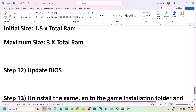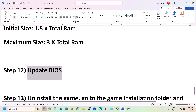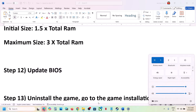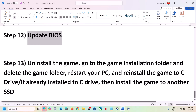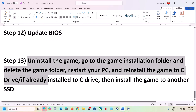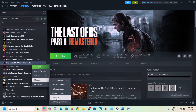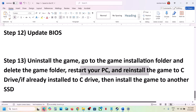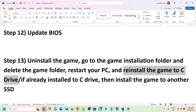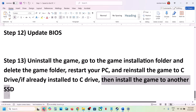The next step is to update the BIOS. Go to your system manufacturer's website, select your model number, and update the BIOS. For laptops, make sure the battery is above 10% and the AC adapter is connected. After the BIOS update, log in and launch the game. If nothing is working, uninstall the game, delete the game folder, and reinstall to a different drive — try C drive if it was on D or E, or try another SSD.